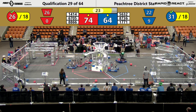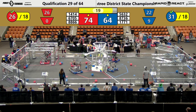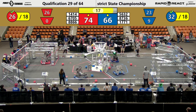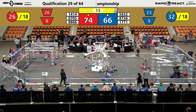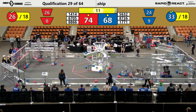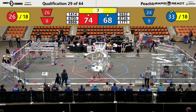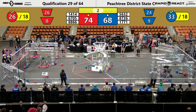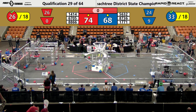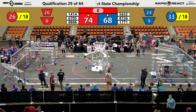IHOT climbs onto the mid-rung for six points. 6705 doing the same as IHOT reaches for that high rung — that's 10 points for their alliance. The Blue Alliance's 1771 climbing onto that low mid-rung, as 6705 reaches the upper traversal rung for 15 points for their alliance. 30 hanging points over there for the Red Alliance as the match comes to an end.